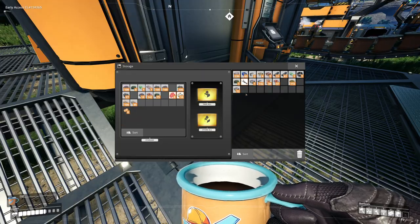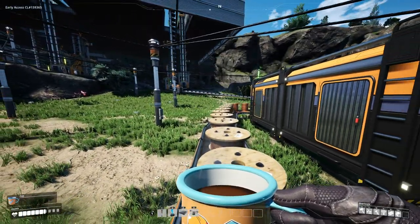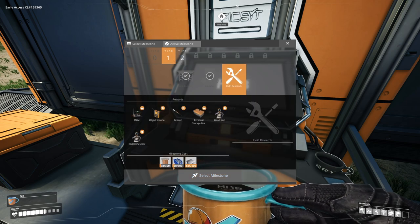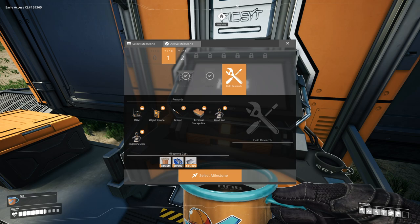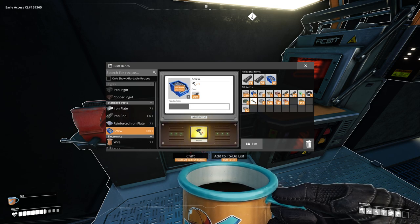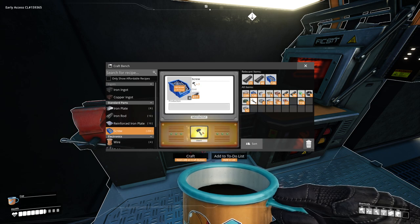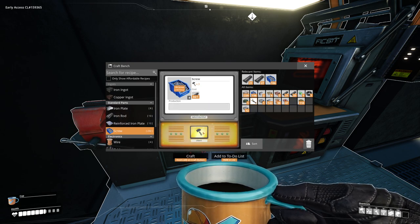Today what we want to do is start producing more things and unlocking more tiers of stuff so we can finish this tier one thing. We need 300 screws — we could finish this right now. We have 300 screws, 300 wire, and already 100 plates, so let's just make a bunch of screws really fast. We don't have any machines making screws yet so we'll just make them by hand. 300 is kind of a lot by hand, but making four at a time it's really not that bad — we're almost halfway done already.